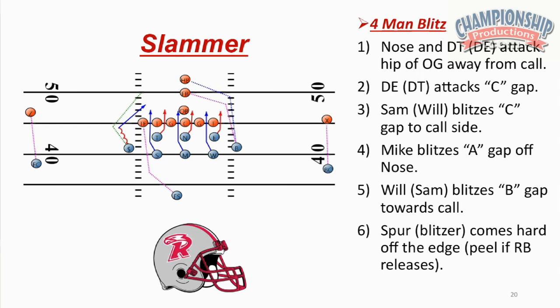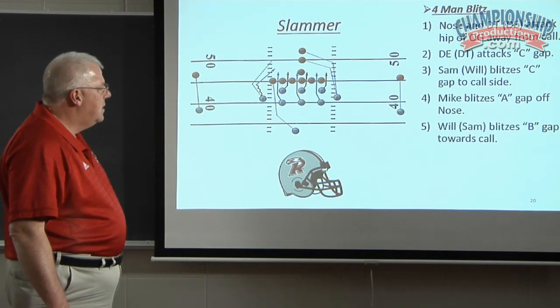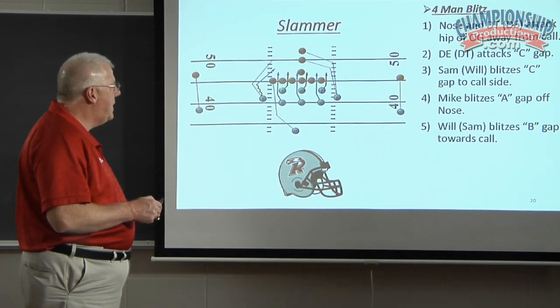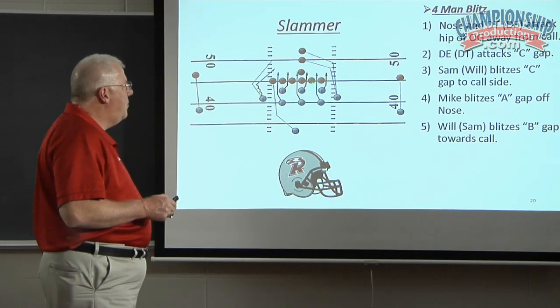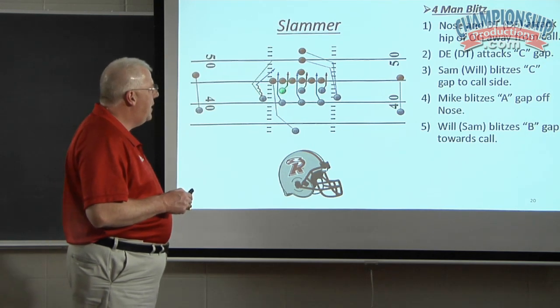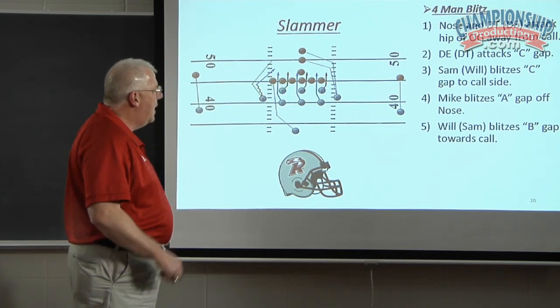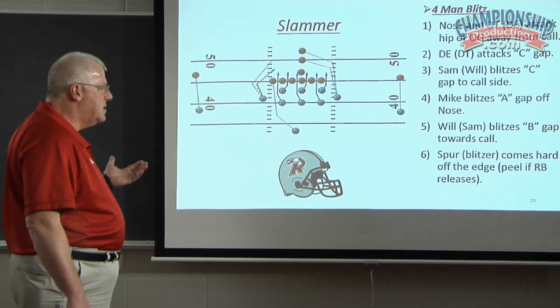Slammer. Again, another four-man blitz. Nose and D-tackle, or D-in, attack the hip of the offensive guard away from the ball. D-tackle, D-end attacks the C-gap. Sam, Will blitzes the C-gap to the call side. Mike blitzes the A-gap off the nose. These two can play games here if they want to — they can make calls and change things up. Sometimes that works better. In a lot of these combinations where you have a field or boundary player working together, they can actually change this up. You could have the tackle go C and the Sam go B — if the concept is still the same, that's fine. Spur is the blitzer, comes hard off the edge.